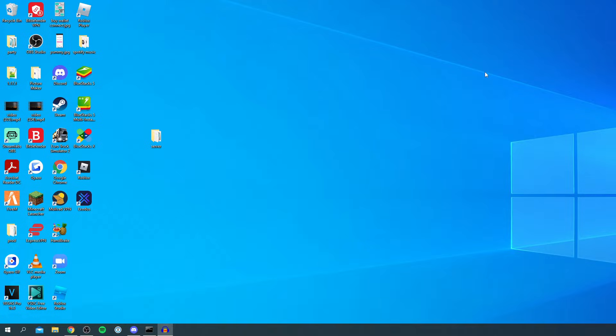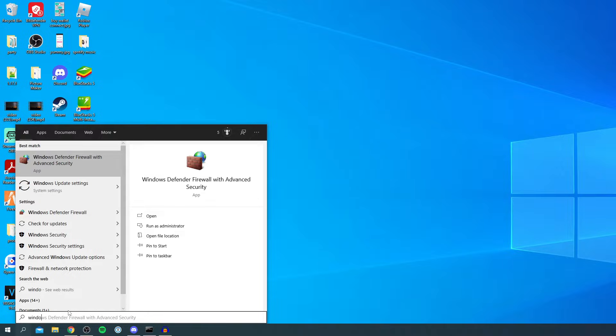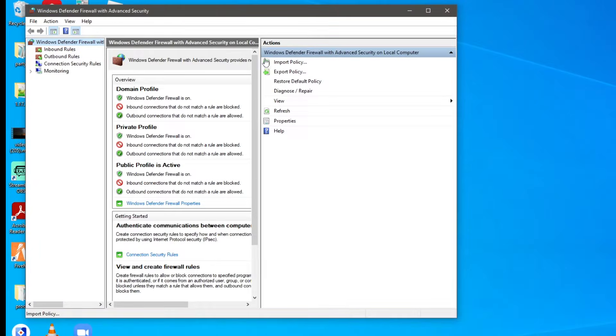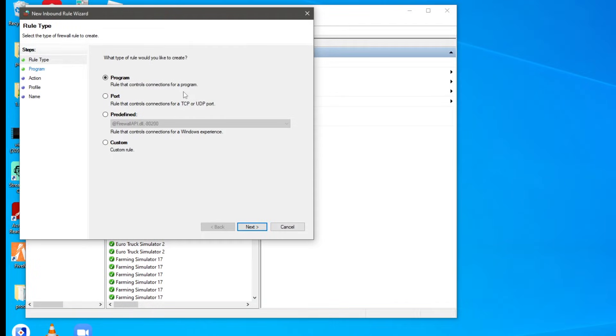The next thing we need to do is change our Windows Firewall settings to allow this port to be used on our internet connection. Come to the bottom left search icon and search for 'Windows Defender Firewall with Advanced Security'. Click on it to open it up. Then find 'Inbound Rules' and click on it.